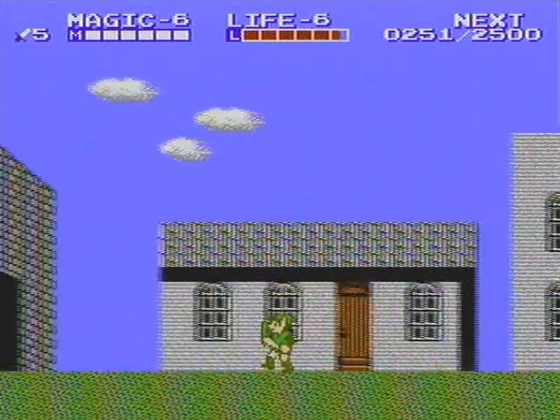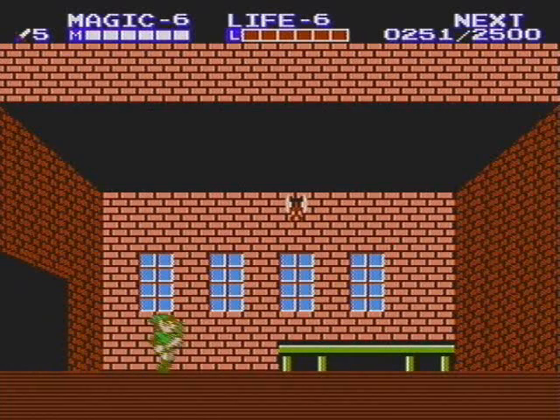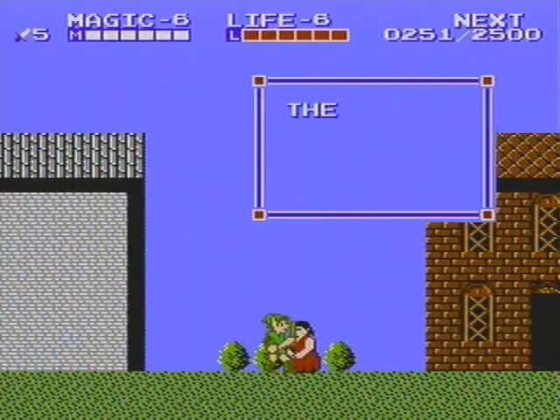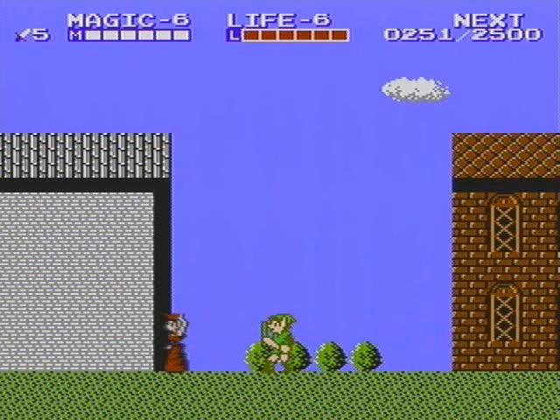I'll heal up here quickly and end this video on full life and magic. We've got five attacks, six magic, and six life - ain't it a beautiful thing? The river devil eats those who are weak. We'll find out about the river devil next time on Let's Play Zelda 2. Thanks everyone for watching - this is Argon Matrix, and I'll see you guys next time.